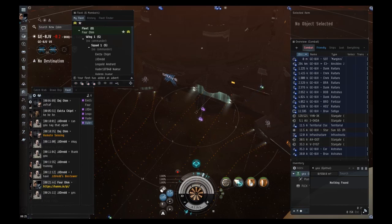PI is totally instanced. Setting up a base on a planet does not diminish the resources available to anyone else. The planets in GE probably have thousands of PI setups from different players on them.